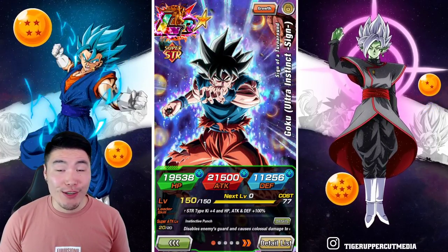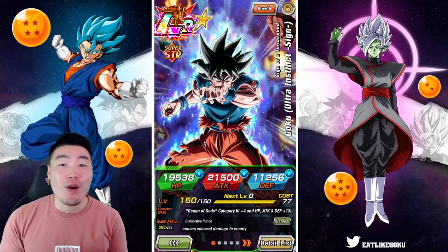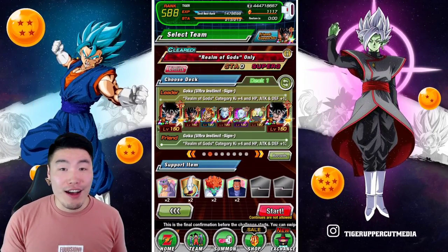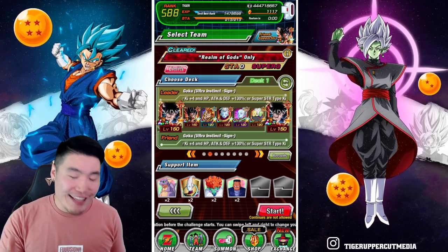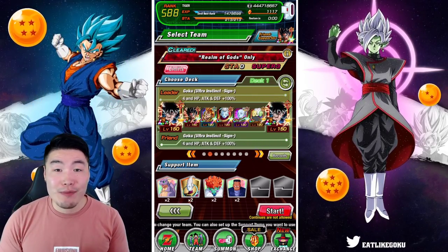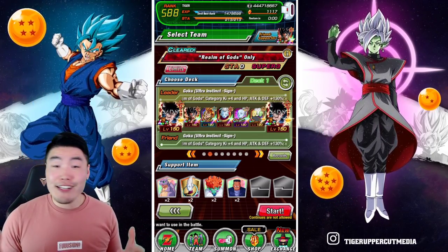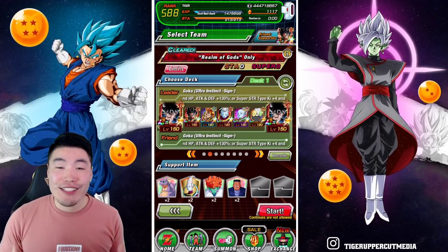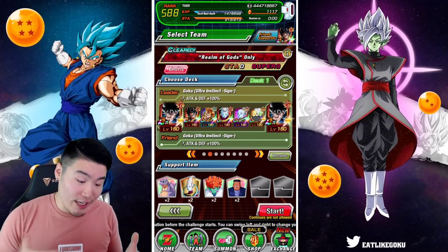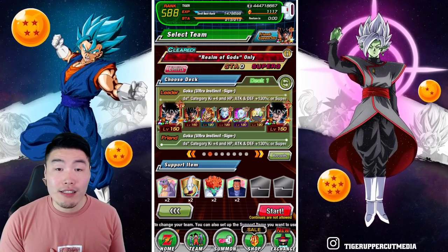Welcome back to another Dokkan Battle video. Today we're testing a team I've been wanting to try for quite some time — the Realm of Gods All Dodge Team. As the name implies, every single unit on this team has a chance to dodge enemy attacks, ranging from 30% to 70% depending on the unit.